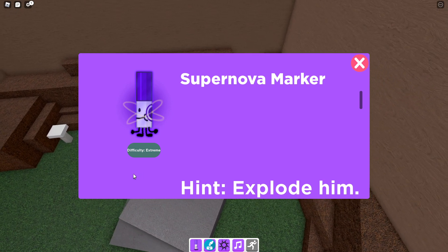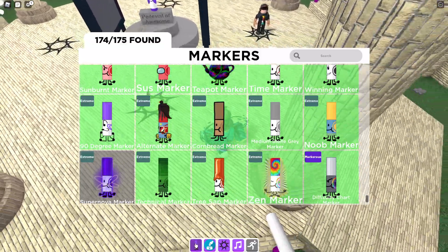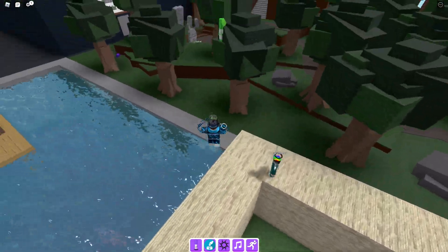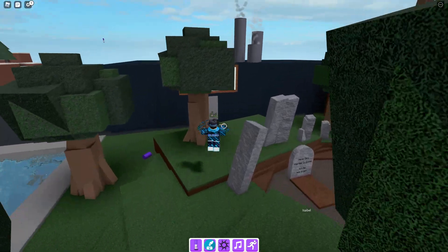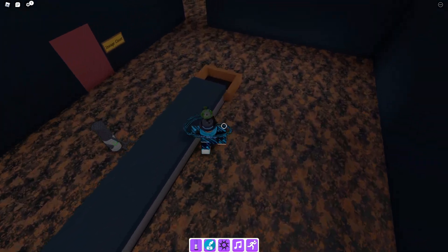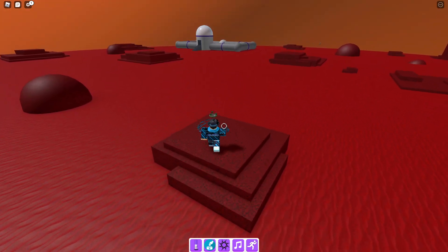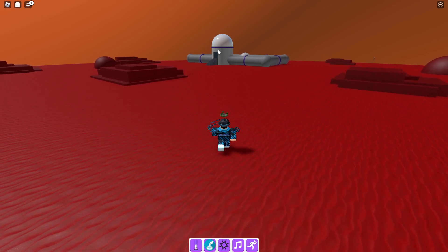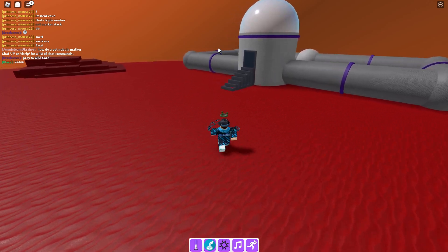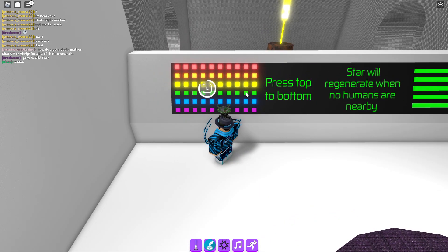And here is the Supernova marker. It just says 'explode him' but it's in the space area, so let's just go there first. Let's go to the factory and teleport to space from there. Factory — that would be good for the economy. So let's go down here and then to the spaceship. I'm supposed to go in there, and then type in a code or something — I'm gonna show you guys in this video.